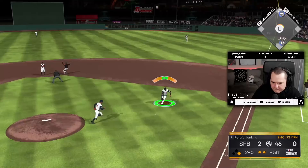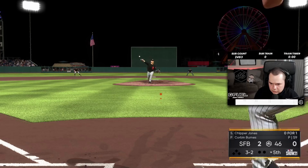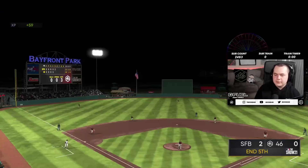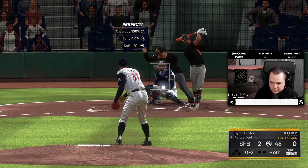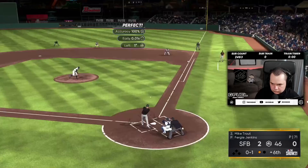Come on, we got to get something. I don't want to get outpitched by Corbin Burns in Fergie's debut. That's a mistake pitch — he hit mine, I missed his. I am looking straight up lost against Corbin Burns. He's throwing such a good game, getting ahead in pretty much every count, living on the corners, just mowing me down. It sucks that Fergie is technically getting outpitched in his debut when Fergie has literally made one mistake pitch. That's the way it goes.